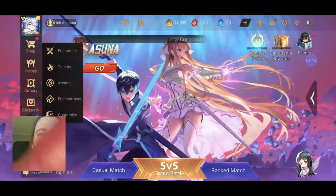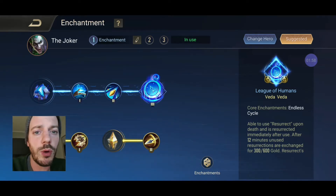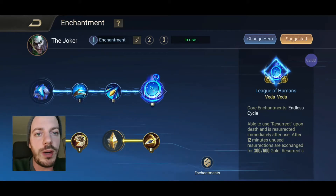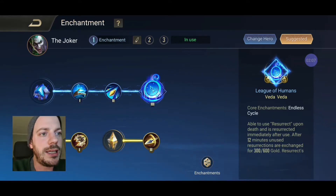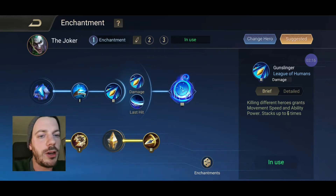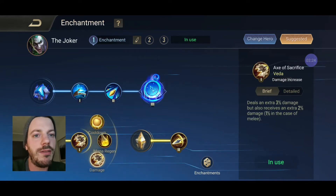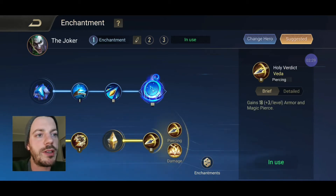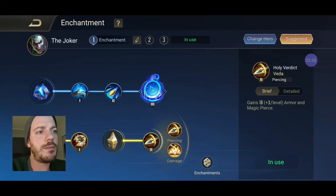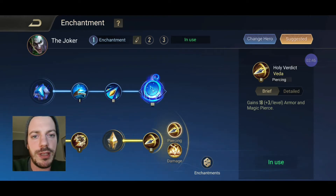Enchantment-wise, we are focusing on the enchantment that works best with AD carries right now. If you're not taking Forest Wanderer - the green one - slowing down enemies might be quite interesting on Joker as well, but you already have a slow effect on your rocket. That is the League of Humans enchantment. We're going with Endless Cycle and Enhanced Restore, plus Gunslinger which stacks nicely with the other improvements on our abilities. In the second section, the Veda line, we're going with Eggs of Sacrifice and Holy Verdict for some additional armor pierce. It's all about armor pierce and that first impact - we harass with rockets, then jump in, place bombs, and retreat to safety.